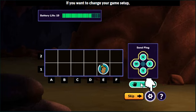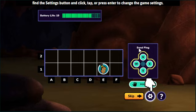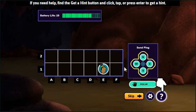Let's get started! If you want to change your game setup, find the settings button and click, tap, or press enter to change the game settings! If you need help, find the get a hint button and click, tap, or press enter to get a hint!